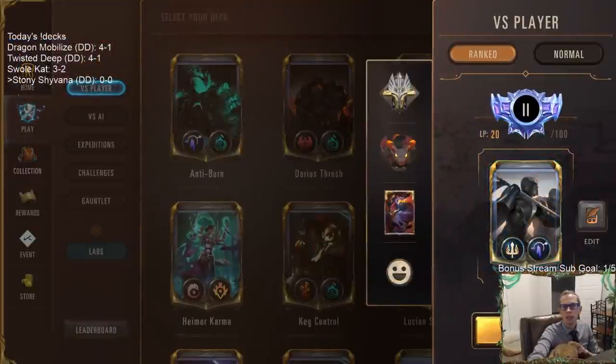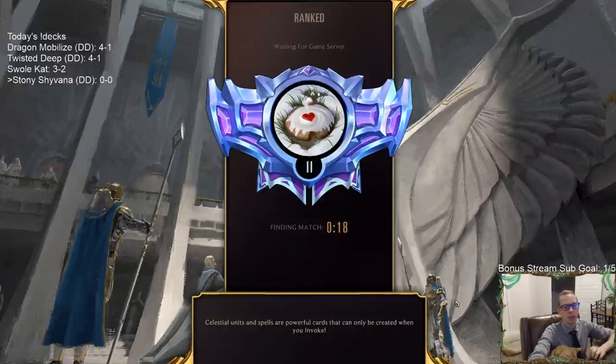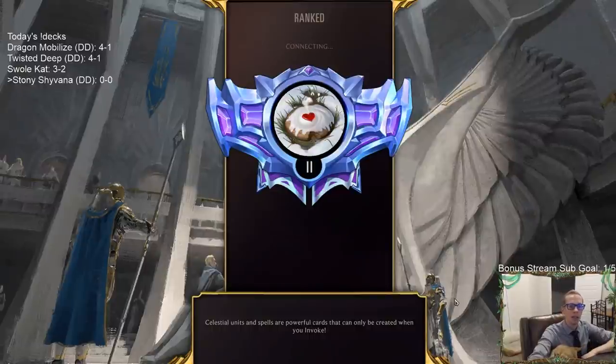Playing Stony Shyvana in ranked. I'm not sure if Sharp Sight or Pale Cascade is better for this deck. I like Pale Cascade and its card draw in a deck without many other draw options, but Pale Cascade is a Targon card, which makes it worse for Bannerman. We never want to miss on Bannerman, so we play Sharp Sights instead.